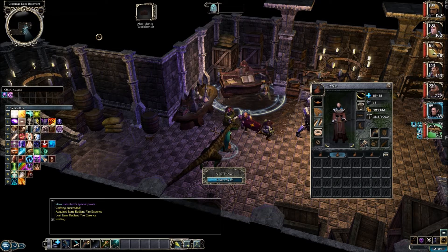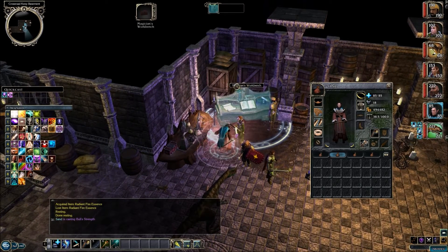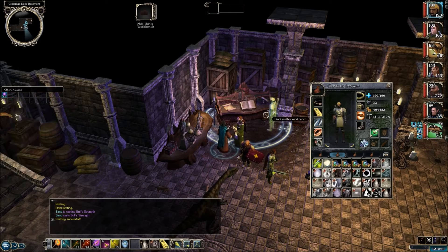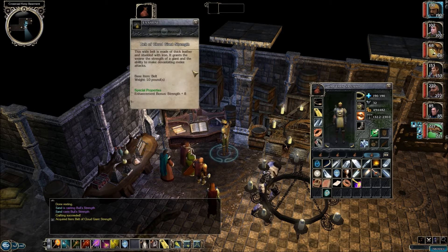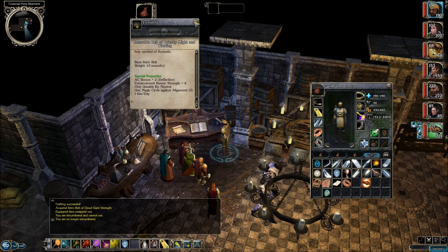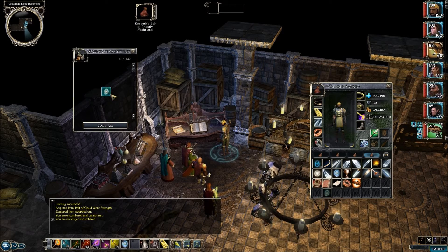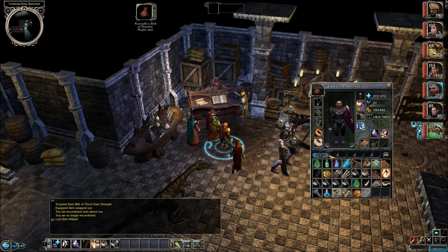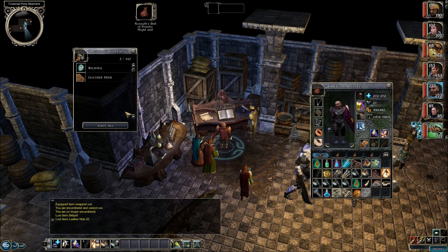We do have Eagle Splendor, so that's all we're going to be crafting for right now. We'll rest up and now we'll cast the Bull Strength on the magician's workbench. Now we have a Belt of Cloud Giant Strength - it gives you plus 8 to strength. This load is a bit of a strain; the Captain can carry up to 400 pounds. When we remove the belt it removes some of its benefits like the plus 2 to deflection and the ability to cast that magic circle against alignment.